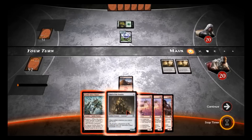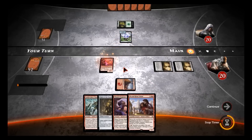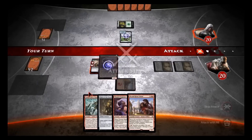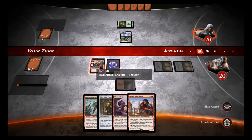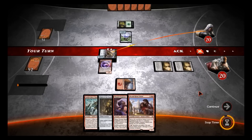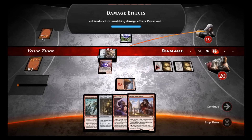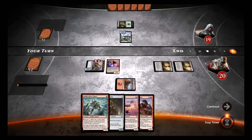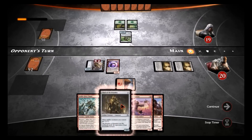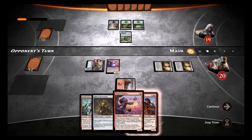We'll put that Mountain out. Yeah, I'll put the Thopter Engineer because my Thopters will come into play with haste — right, that's what he gives them: haste. So we'll attack with that. If he attacks me with the Perilous I'm not gonna block because it'll kill my Engineer, and I kind of want him out. I have a lot of artifact creatures in this deck, so the Thopter Engineer will make them all have haste — which is nice.